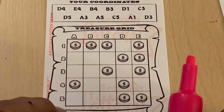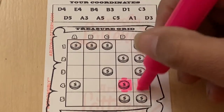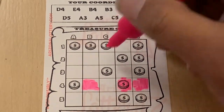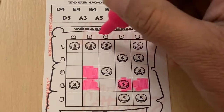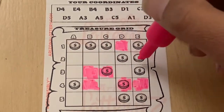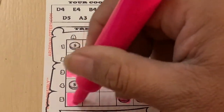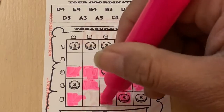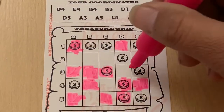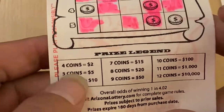It's the third ticket. D4. E4. B4. Before you leave, make sure you hit the like button. B3. D1. Oh, we got one coin. C3. Two coins. D5. Three coins. A3. A5. C5. A1. That's four coins — we got a win! D3.